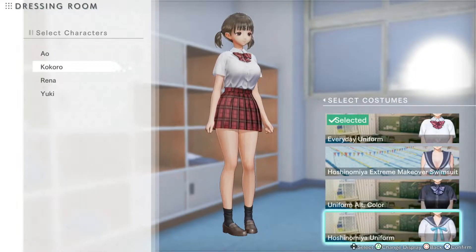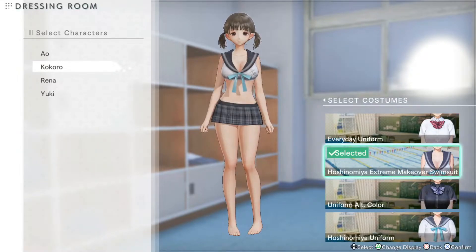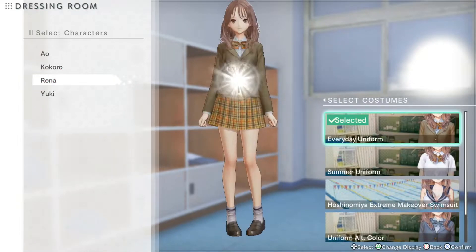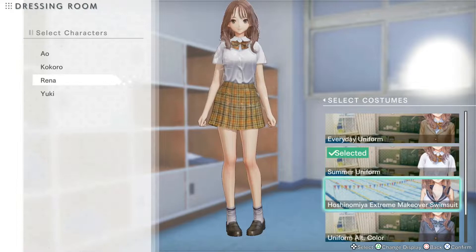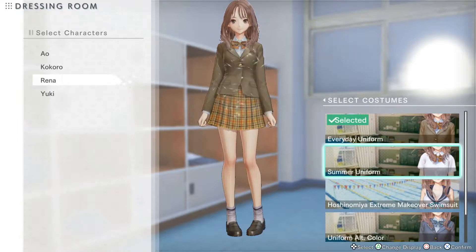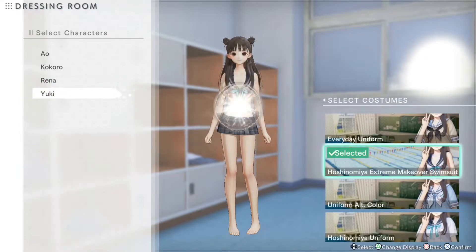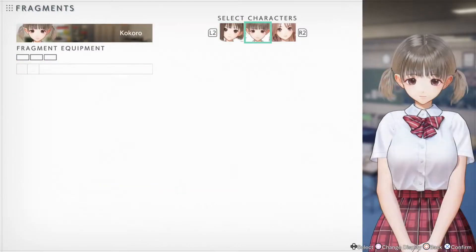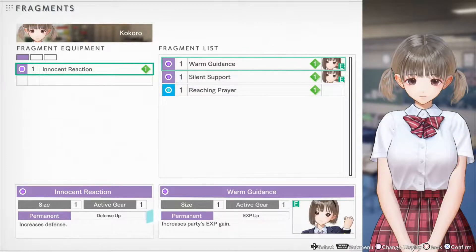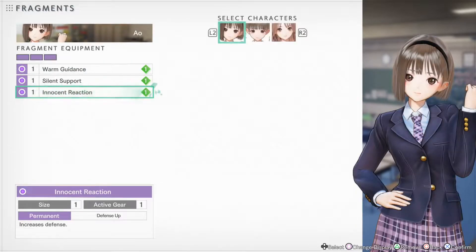I will say though, the character designs and the in-game models look really nice in my opinion. I can see you guys out there saying, well Stu, you obviously like the characters — and yeah, you're not wrong, I do like the attractive female characters, I can't lie about that. But they are very well designed and the 2D renders of them that you see in the menus are of a very high quality. The last thing I want to talk about in this positives section is the battle system. I don't think I've ever played a game with a battle system that has so many mechanics and subsystems to consider, but also feels incredibly simple to play at the same time.